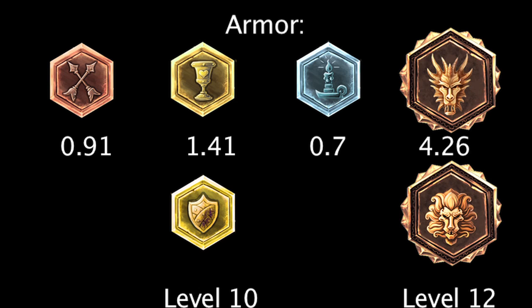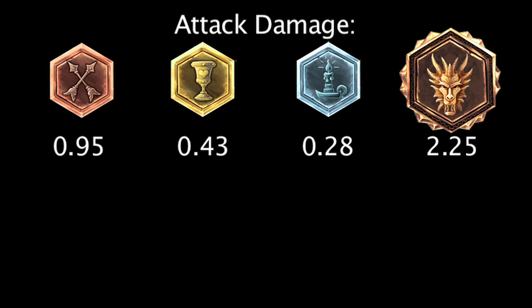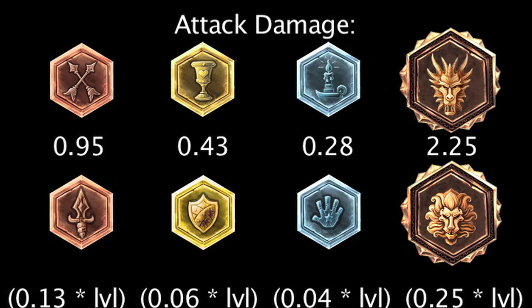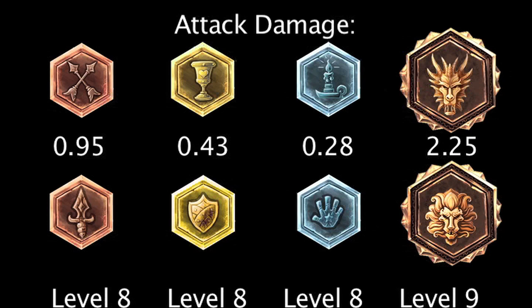Marks, seals, glyphs, and quintessences of attack damage will grant 0.95, 0.43, 0.28, and 2.25 attack damage. Scaling marks, seals, glyphs, and quintessences of attack damage will grant 0.13, 0.06, 0.04, and 0.25 attack damage per level. Scaling runes will grant more attack damage at levels 8, 8, 8, and 9.